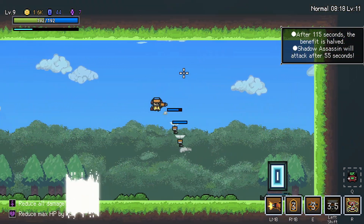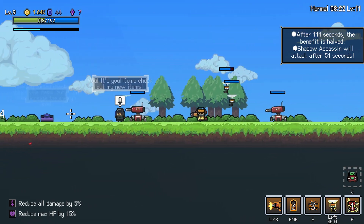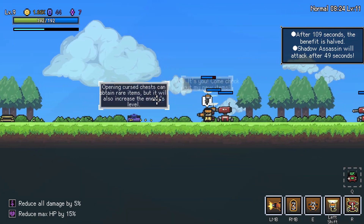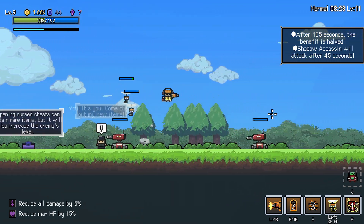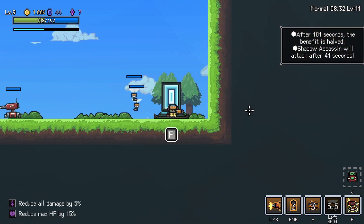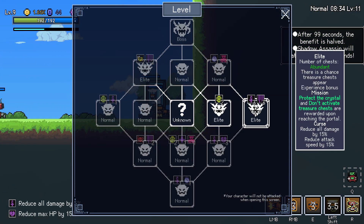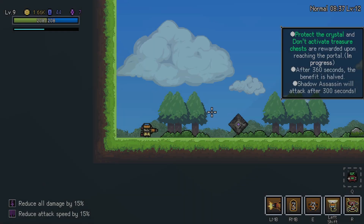Alright, let's see if we can farm up some more doubloons here. We got 1.6k. Did I hit record? I don't remember. So we are going to go protect the crystal and don't activate the treasure chests, and then we'll get some extra goodies.